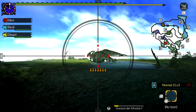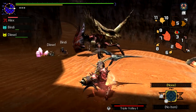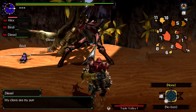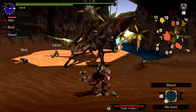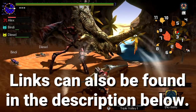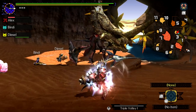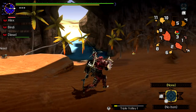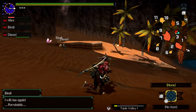Bowguns are fairly forgiving and have quite a large Critical Distance area, but bows are pretty pernickety. You need to be aware of what shot you're using and how far away you are, because each shot is different. I highly recommend checking out Gaijin Hunter's video — or indeed three videos — on this. In short, if you see a flash of red, you need to get closer. It's not the ranged weapon you expect; it's more of a mid-range thing. White and orange with a shaky screen — that's your key to victory.